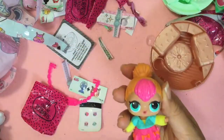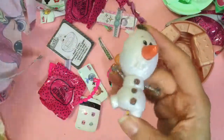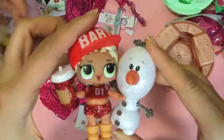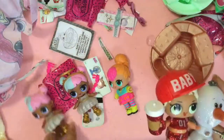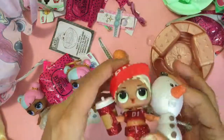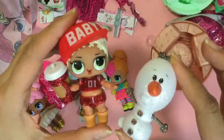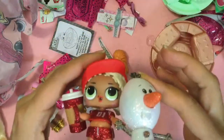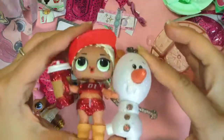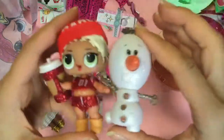Maybe we'll give her away in our big giveaway. I hope you enjoyed this. Little Olaf is glad to find his glitter MC Swag. And it's so sad — we got a duplicate Sugar and Spice, a duplicate Neon Cutie and MC Swag. Even though she's not a duplicate, we already have her in Series 1. Too many duplicates! Oh well — I guess that's what happens when you have so many LOLs. I hope you enjoyed this unboxing. Be sure to like, subscribe, and comment, and stay tuned for our big giveaway. We love warm hugs. Bye-bye!